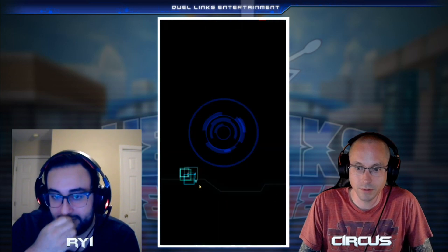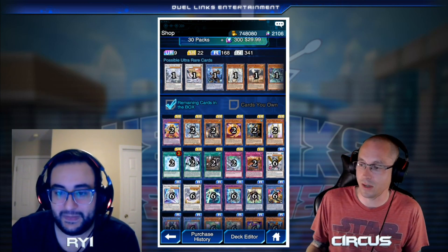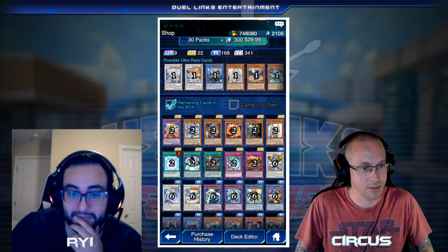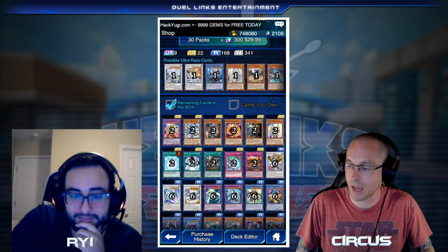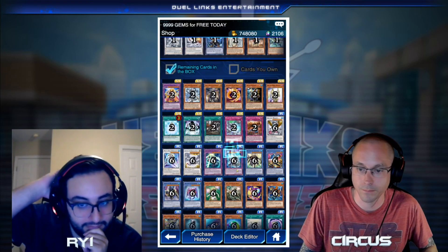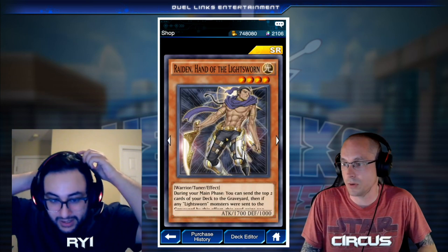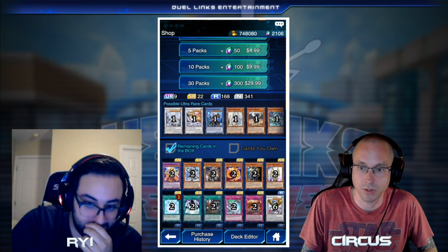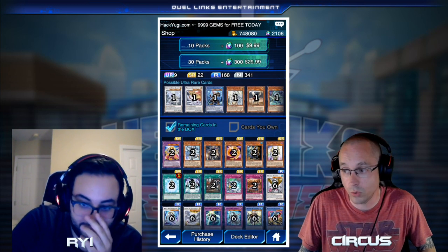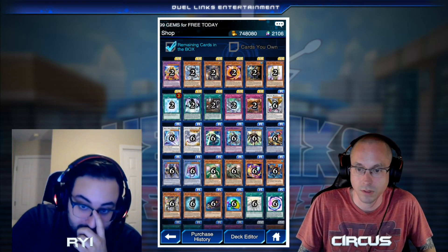The one we do want to recommend is the Lightsworn engine. This one comes and goes in terms of meta relevance — it's in fashion right now with Witchcrafters. It has a small core: the key cards are Charge of the Light Brigade, Lumina, and Raiden. Those are your main three cards. They also have a boss monster that's very easy to go into — that's Michael the Arch-Lightsworn, which is one UR. If you don't get it, it's not a huge deal.